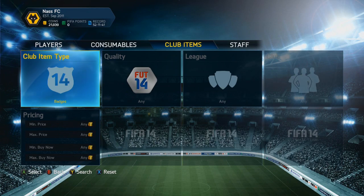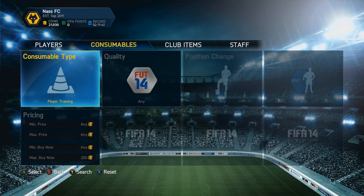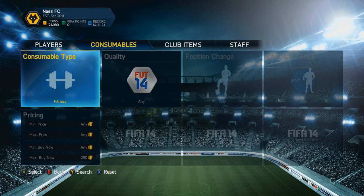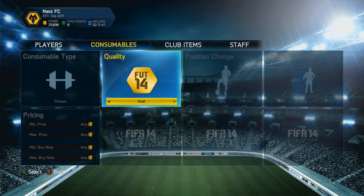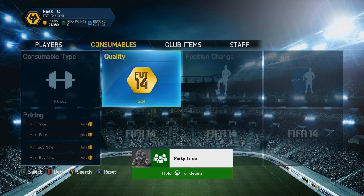Basically, what we're going to do today is we are going to be trading with squad fitnesses, and for that we need the fitness type of consumables. What is going to happen is everyone is going to open packs when the Team of the Year comes out, so everyone needs their coins ASAP. And what everyone is going to do is list their squad fitnesses up for 150 start price.